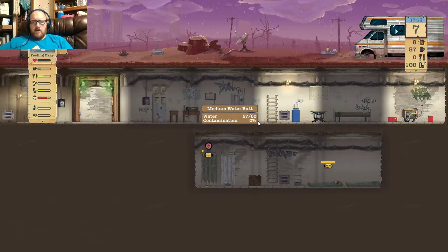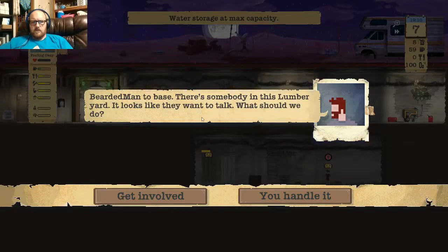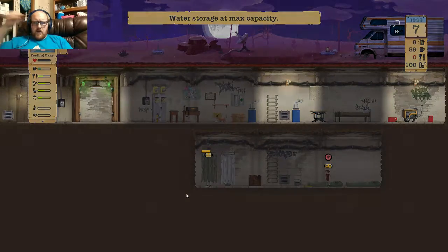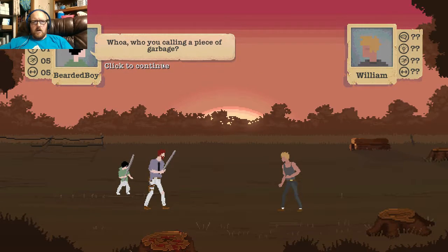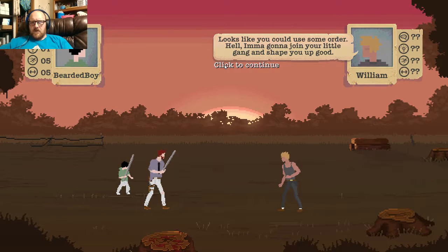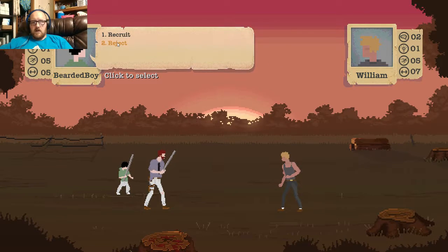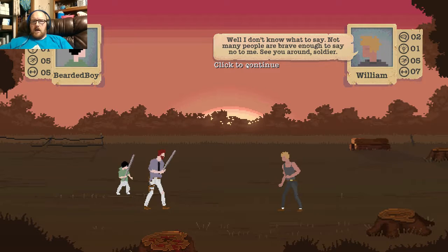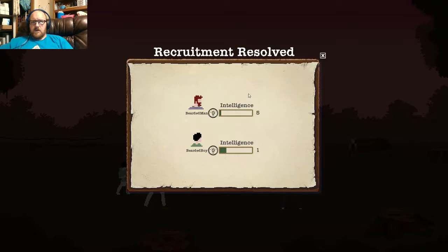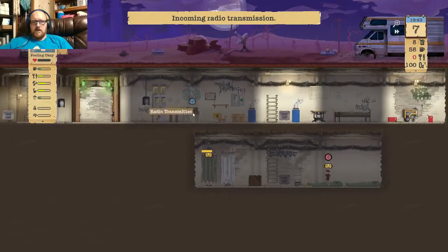Lumberyard — so more than likely, no food. There's somebody out here in this lumberyard that wants to talk. I accidentally tapped the touchpad, so I guess we're going to talk to this guy. 'Well, well, well — what is the sorry piece of garbage I see before me?' 'I'm gonna join your little gang and shape you up good.' I mean, he's got a lot of strength, but sorry — not going to happen, buddy. I just can't really afford to have anybody else here right now since we're out of food already.